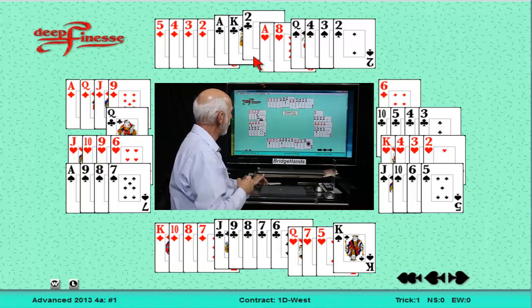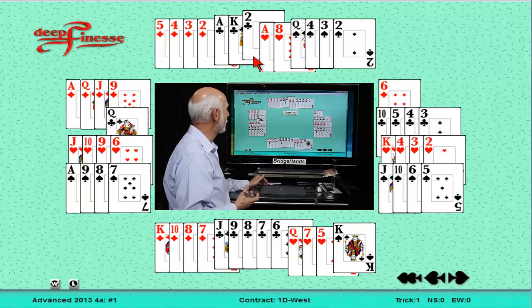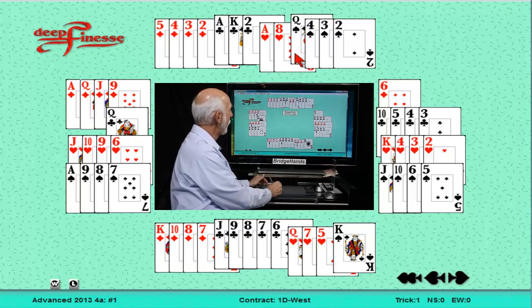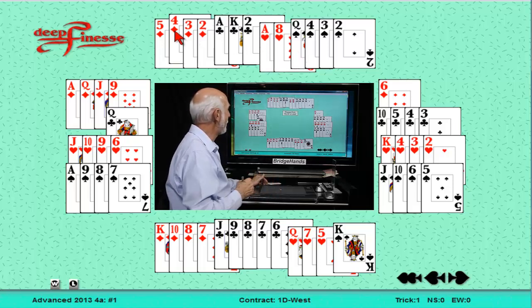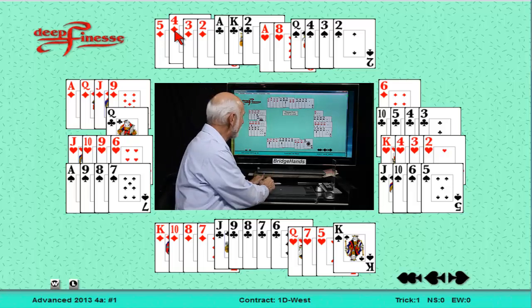Over to the north hand. It is a 4-4-3-2 with four-four in the pointed suits. Ace-king three times in clubs. Ace-eight in hearts. Queen four times in spades and four baby diamonds. We have enough points — thirteen — we'd like to have a bid. But we don't have a five-card suit, and if we make a takeout double we've only got a doubleton in hearts. We can't do that. So we have to pass and hope our partner in the balancing seat can come up with an action, if need be.